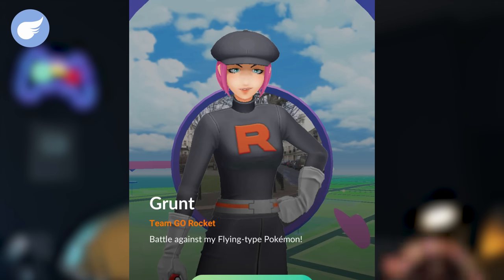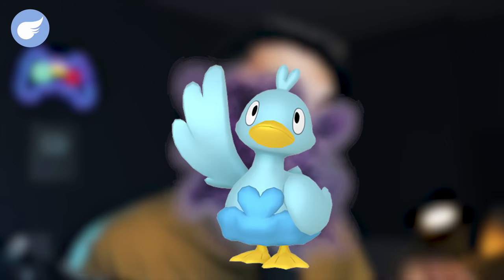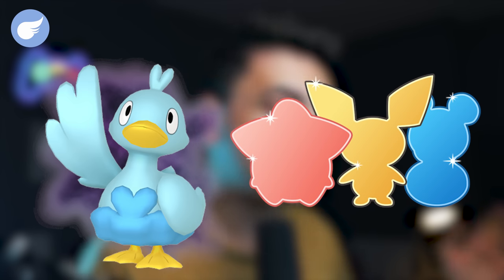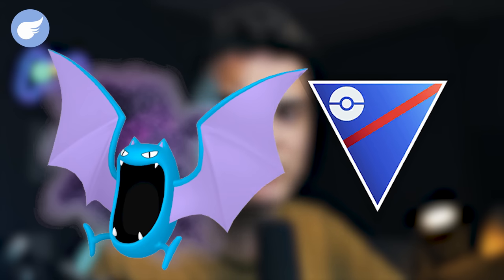The Flying-type Grunt says 'Battle my Flying-type Pokemon,' which can get you Shadow Ducklett, Shadow Natu, or Shadow Zubat. Shadow Ducklett is going to be good in the Little Cup, and Shadow Zubat into Shadow Golbat will be good in some limited Great League metas.